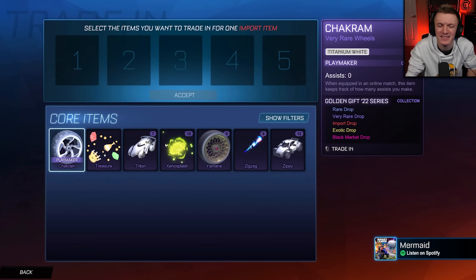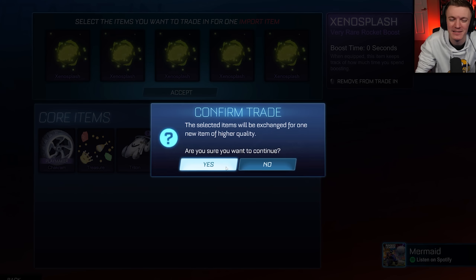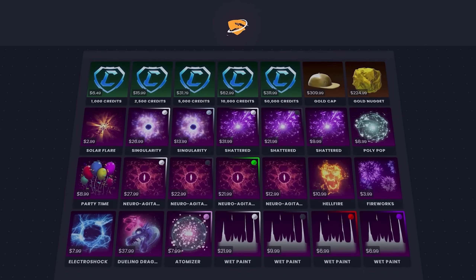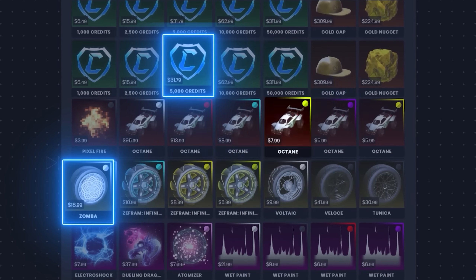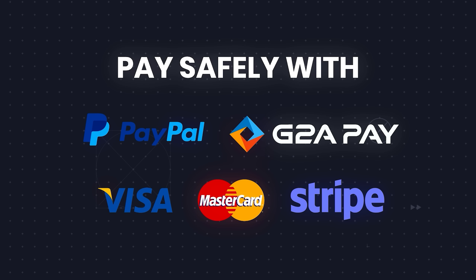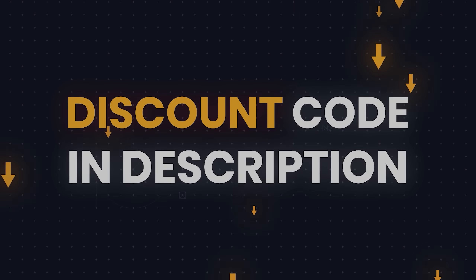If you want a cheap and easy way to get your favorite Rocket League items no matter what console you're on, head over to RL Exchange and use code CarlCoke. It's a very easy site to use with tons of payment methods available and super fast delivery. Just use the link in the description and go check it out for yourself.